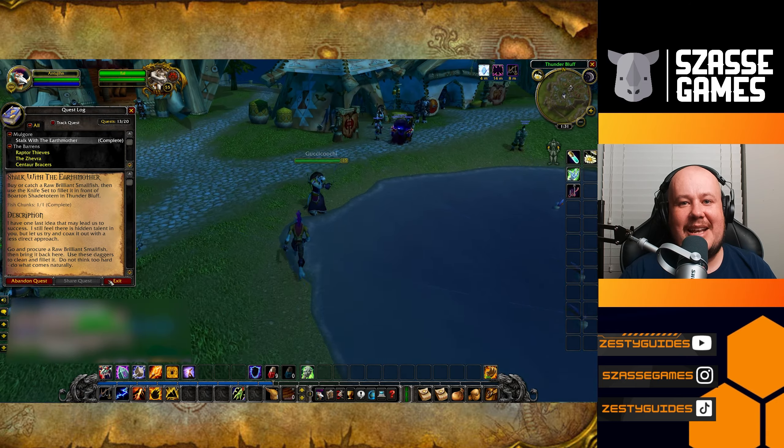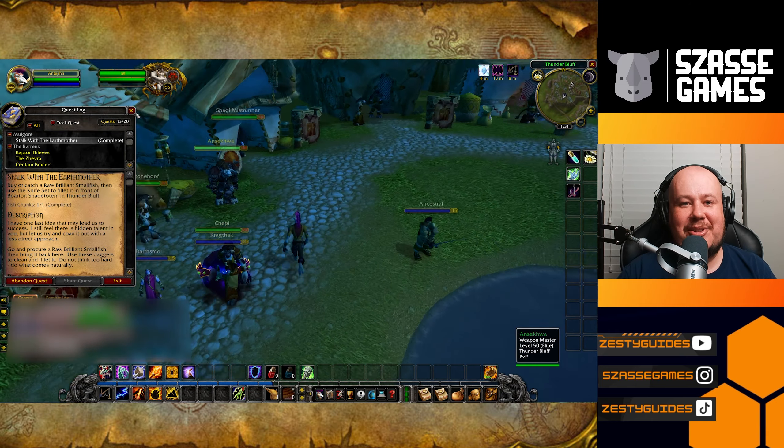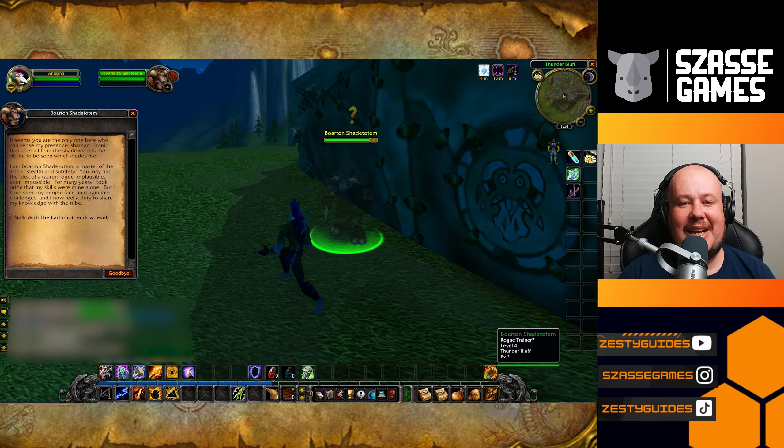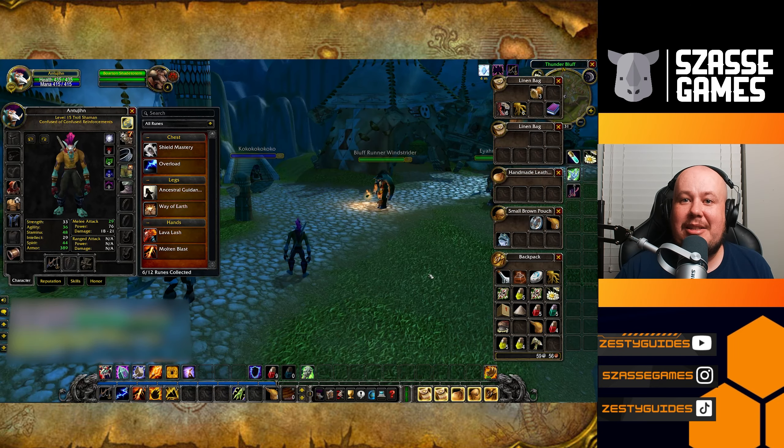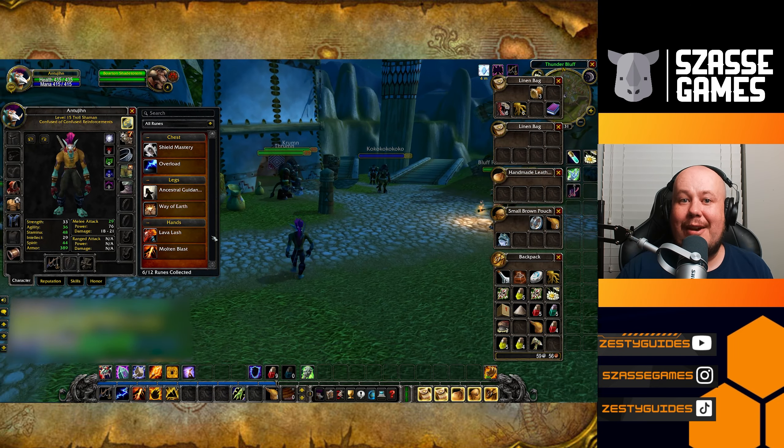With that, you can head back to the rogue trainer, and he will train you in dual wielding as well as give you the Lava Lash rune. So that's how you get your ability to be an effective DPS enhancement shaman in Season of Discovery.